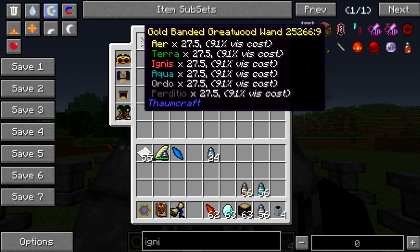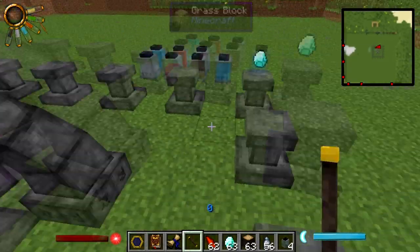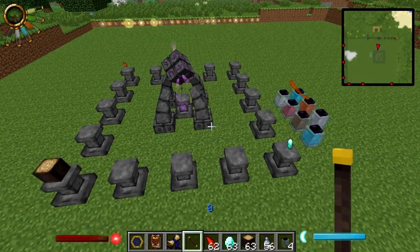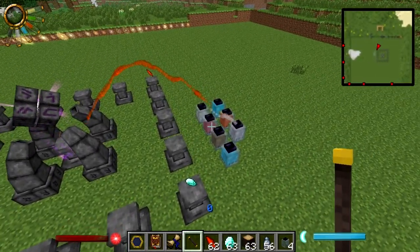Grab yourself a wand and right-click it again, then step back. It will suck up the aspects — as you can see it takes the Ignis.